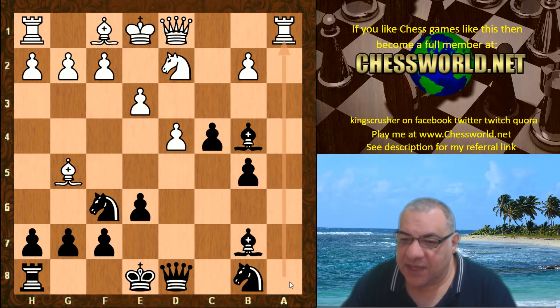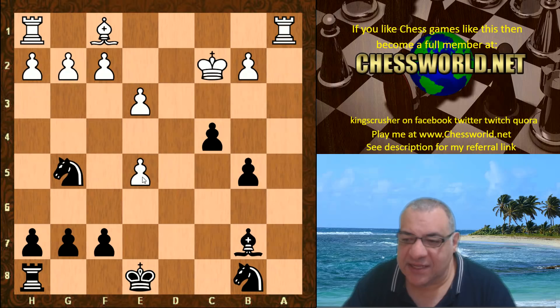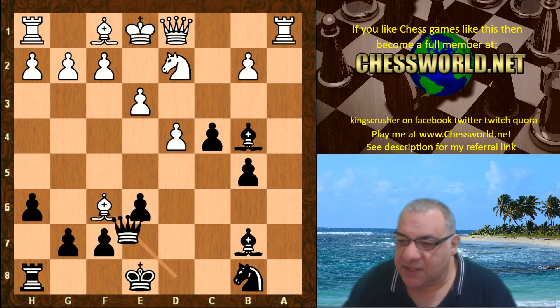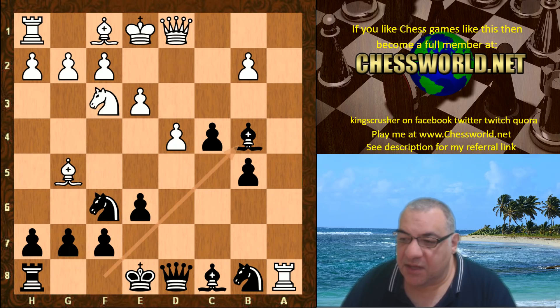E5 seems to be a move favored in over-the-board chess here, and this is thought to be okay for black — fairly pleasant, at least equalized, with an even position. There's also h6 for example, and this also seems as if white has to do this kind of gambit to untangle. It seems at least even with great compensation.